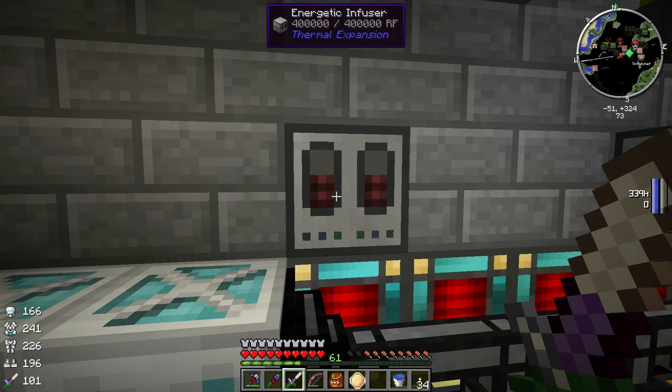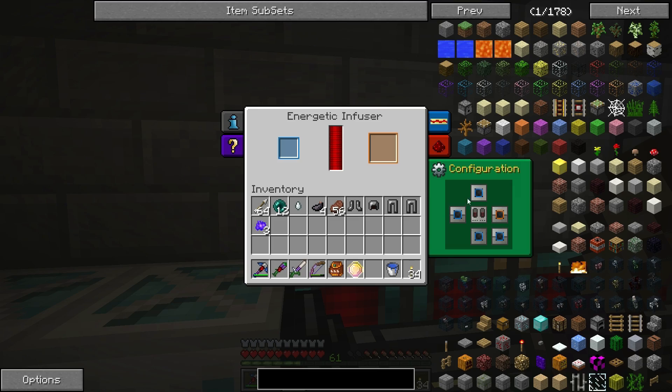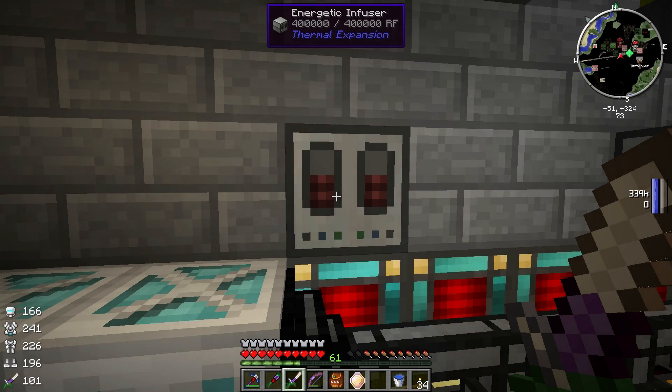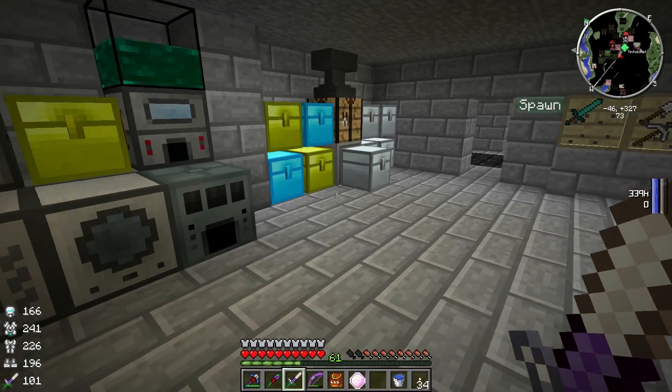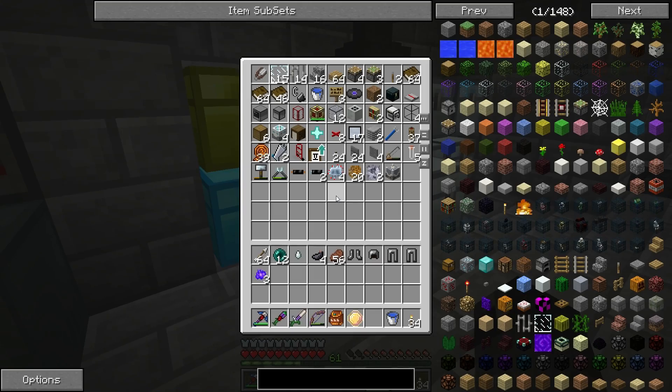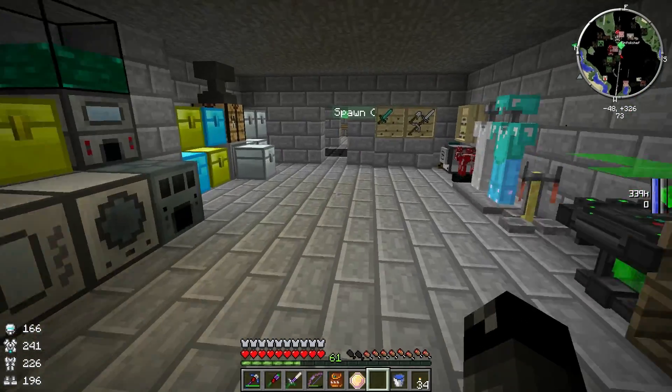I have an energetic infuser here - this is basically how you initially power your weapons and things. For instance, this fortune pick, if it was down on power, I'd stick it there, it slowly charges and then spits it out. You can also make flux capacitor things and charge them in there. One cool thing about this power armor - anything you have on your hotbar, if you run around with it, the suit will charge it. Anything on your hotbar, or maybe just in your inventory, will just charge if you have that kinetic module from the power suits.